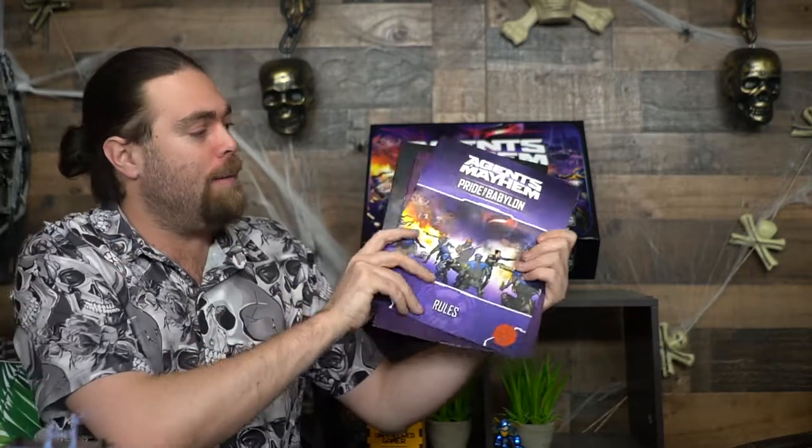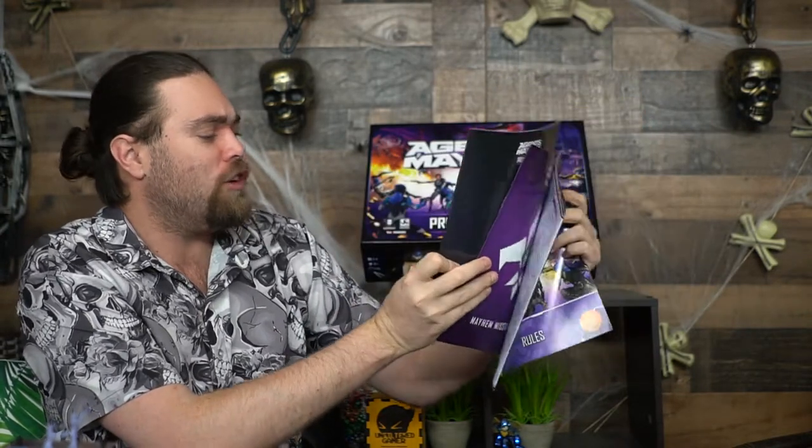Once you've selected which faction you're going to be playing for, you're going to then set up a scenario based on the different Mayhem booklets and the Legion booklet. There are rules for the game as well.